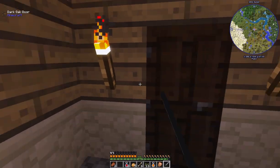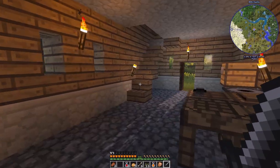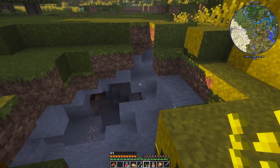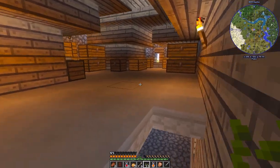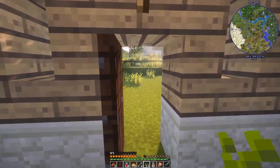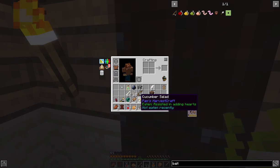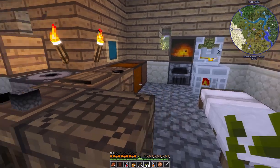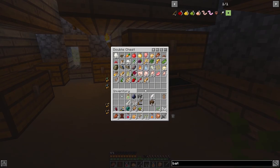We've gone ahead and put some shaders on as well as a little texture pack — the differences are pretty subtle, not easy to pick up right off the bat, which is what I like. We've done a house upgrade, putting on a second story for storage up there with some windows. We can't make glass yet apparently. I've also made some food for myself — cucumber salad, some juices.